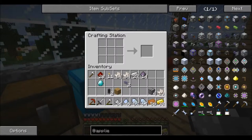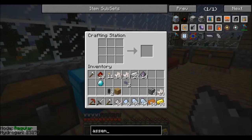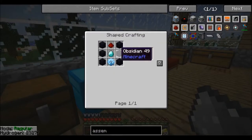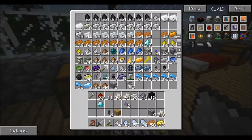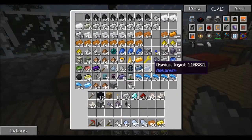I'm gonna have to make an assembly table. Right here — obsidian. Good thing I got some extra diamond and redstone.